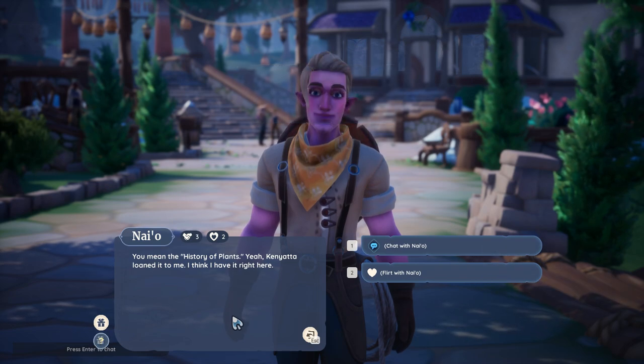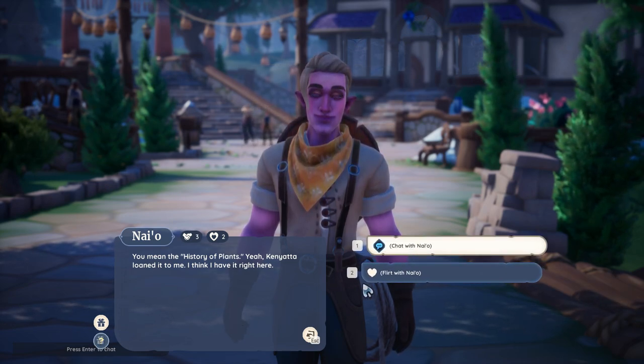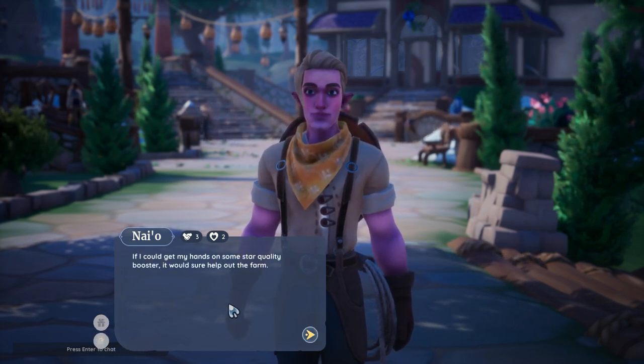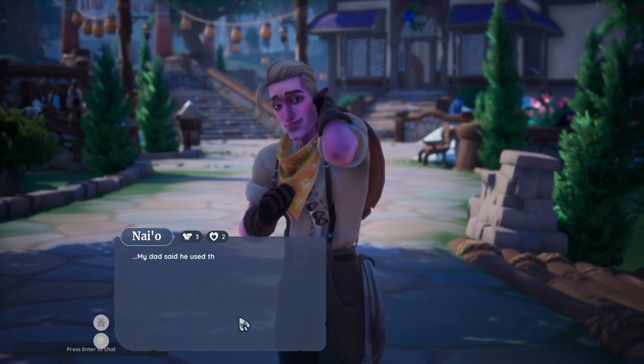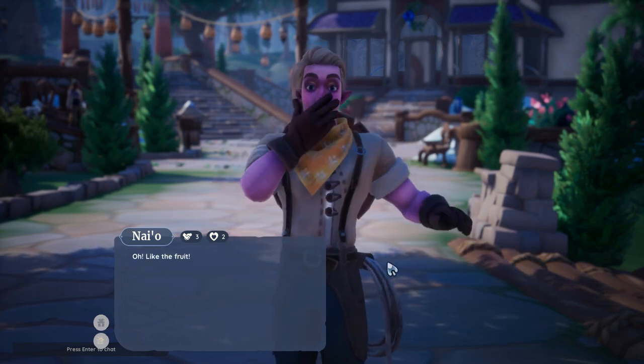He says 'History of Plants — yeah, Kenyatta lent it to me, here I have it right here I think.' Then we're going to see what he wants as a gift this week: he wants some quality booster fertilizer. We're going to flirt with him because we just do every time we see the guy.